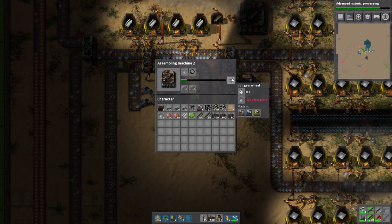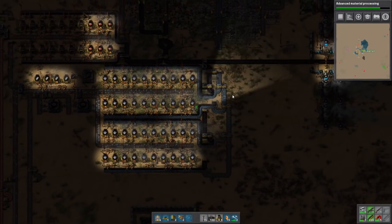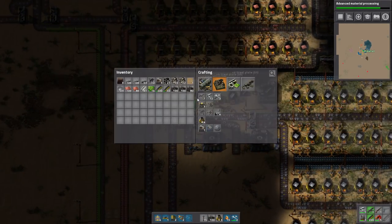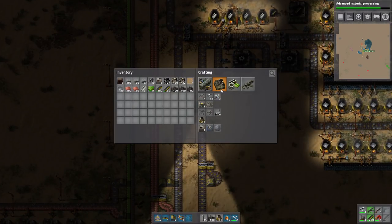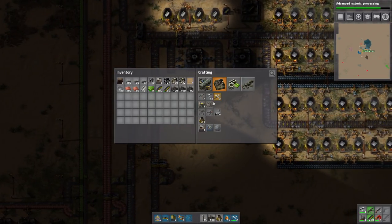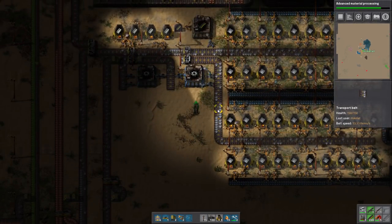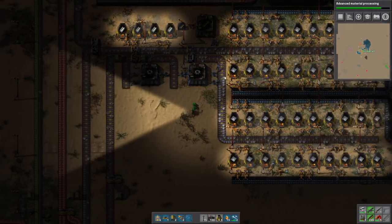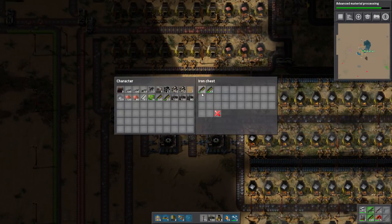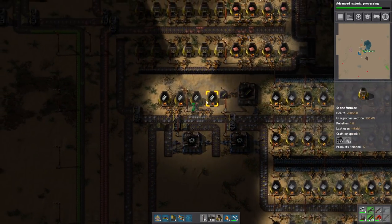We get to this point where we don't have enough iron coming through everything, but trust me, it's all going to work out. We get the nice new furnaces — the difference is this one has a crafting speed of 2, while the normal one has a crafting speed of 1, so it's twice as fast. And it's actually twice as efficient with fuel, so one coal makes twice as much. That's why it's extremely nice to get.